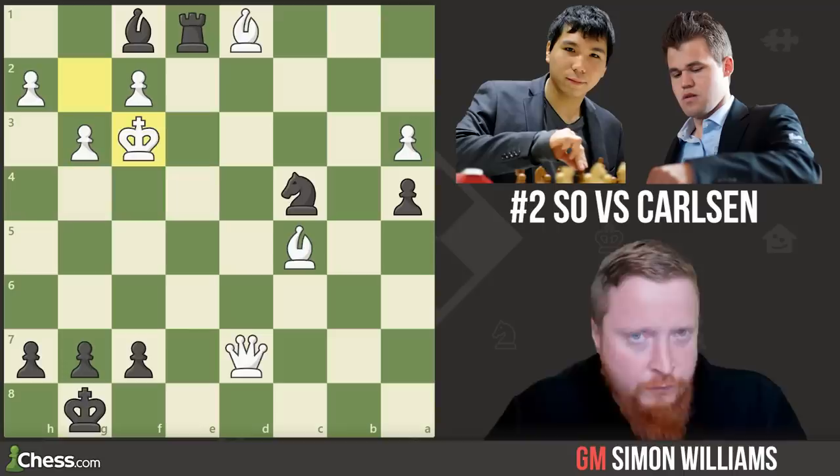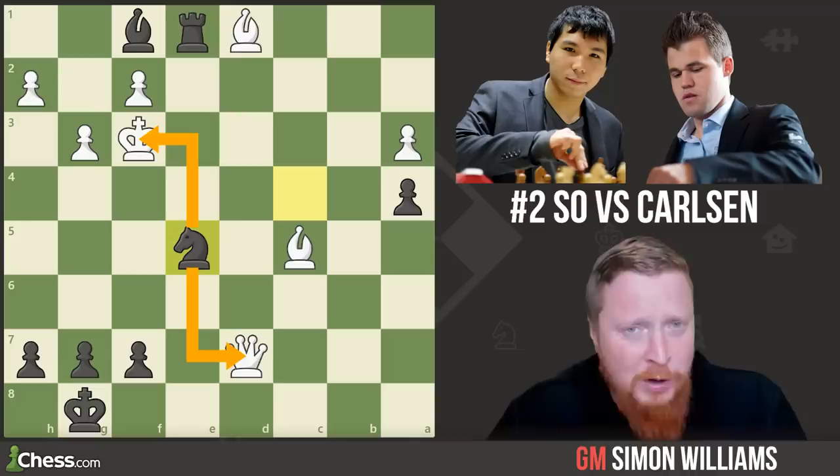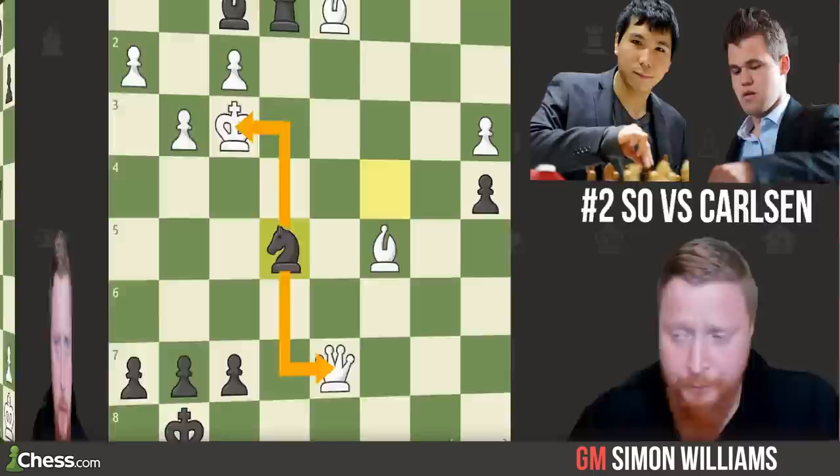And now the killer fork: knight to e5. A move that creates a direct threat against two different pieces — the two most powerful pieces in this position. Crystal clear from Magnus, proving he is a brilliant tactician.